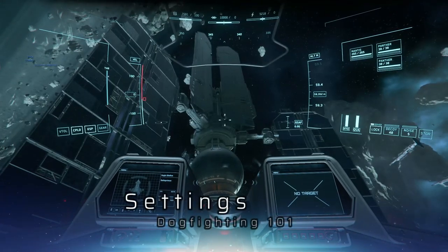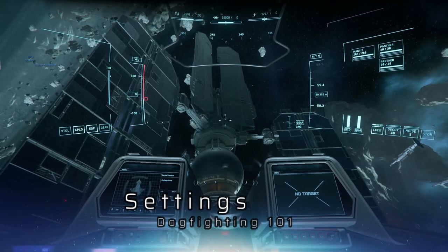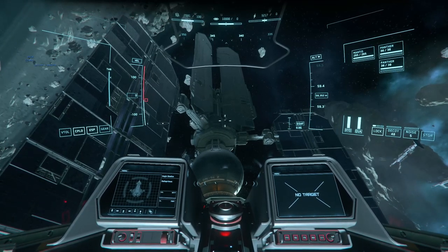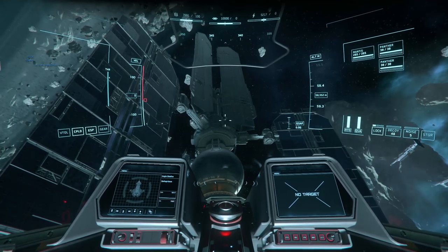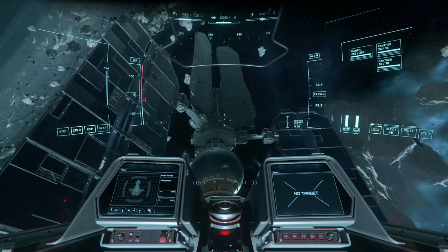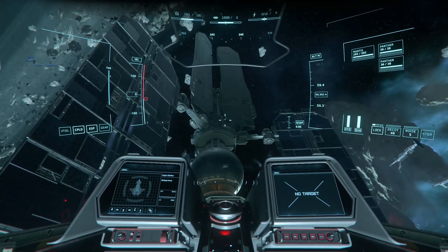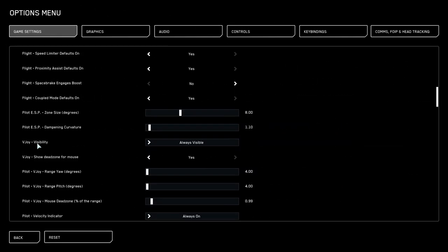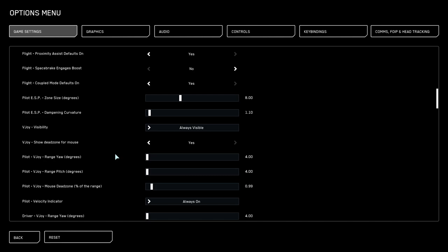The first thing I want to cover is settings — making sure that your cockpit is set up correctly and your virtual joystick, which is your mouse, is also set up correctly. If you're set up with a HOSAS or HOTAS you're probably already way ahead here. To get into settings, press Escape, go to Options, and find yourself in game settings. The first thing you're going to want to do is turn off show hints and control hints — they should both be no. VJOY visibility, set that to always visible, and turn on the dead zone for the mouse as well.